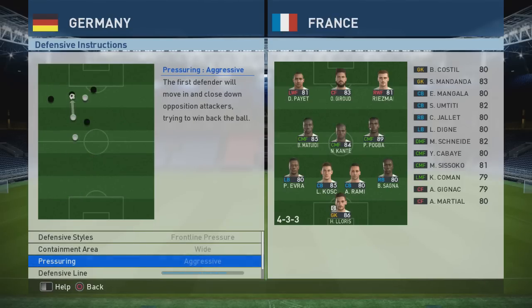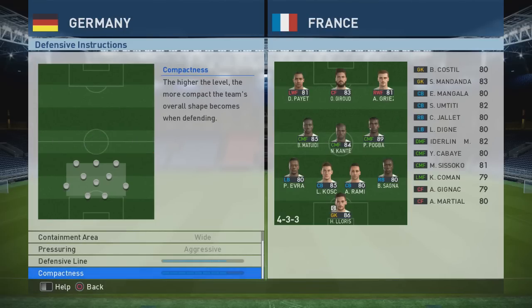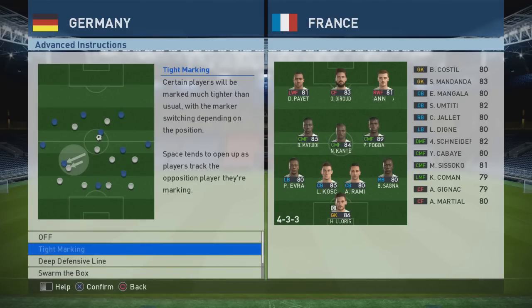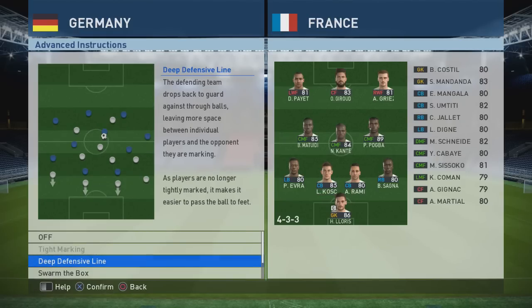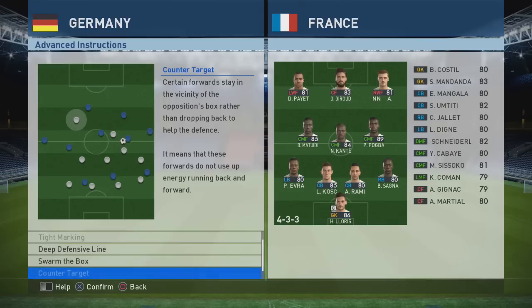The two most important tactical settings are defensive styles and pressure. The defensive line is easily managed — the higher the level, the further up the pitch your center halves push. Compactness can be overruled by Swarm the Box in advanced tactics, which we'll get into. For PES 17, it's kind of ripped up a lot of people's tactics, so you need to do a couple of tests and see what works for you.